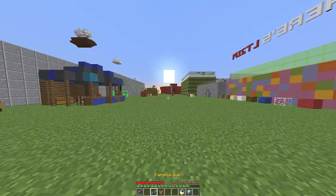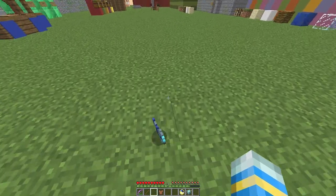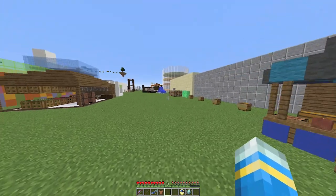If you are de-opped or don't have permission, you cannot drop items. Because I'm opped I'm obviously able to drop items and pick them back up again, but normal players wouldn't be able to do that.